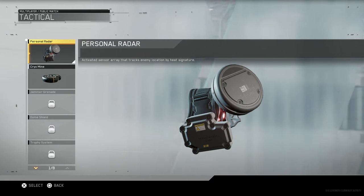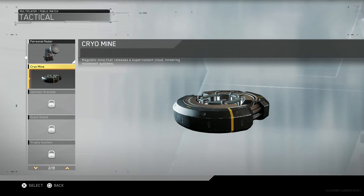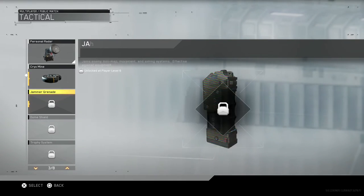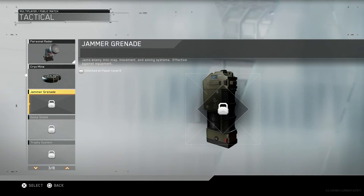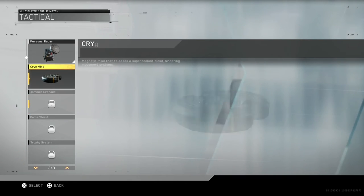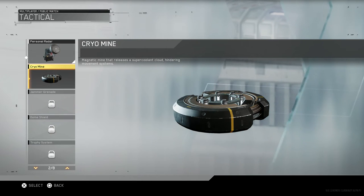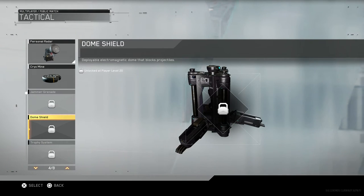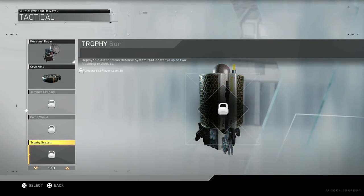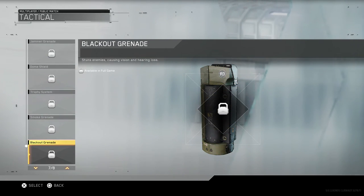For tactical equipment we have a personal radar, a cryo mine which is a magnetic mine that releases a super coolant cloud hindering movement systems - kind of like an EMP. We have a jammer which jams minimap movement and aiming systems. There's an actual EMP. A dome shield which is like the Titan bubble from Destiny, a trophy system, smoke grenade, blackout grenade, and a stun grenade.